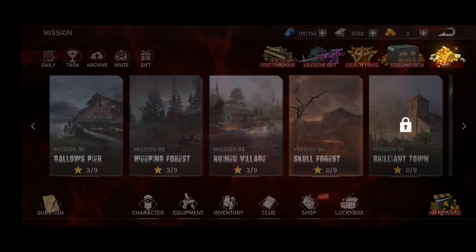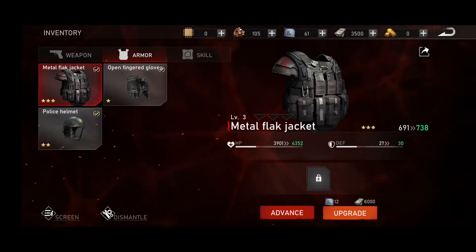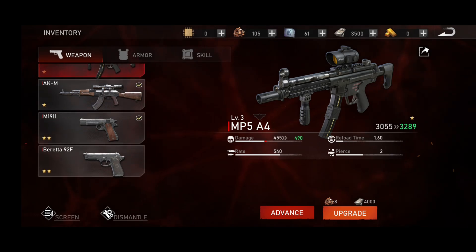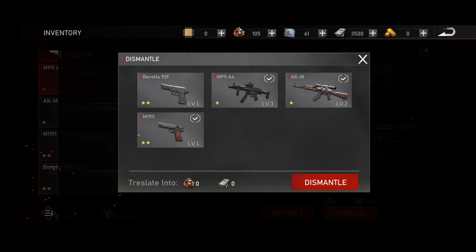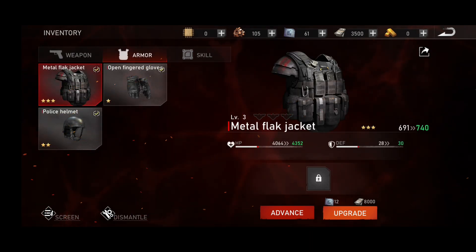Here is the inventory — you can see all your guns and armors here. You can dismantle your gun just by clicking on the dismantle option, and you can sell your guns if you want just by clicking on any gun and clicking on dismantle. You will get some materials from that.